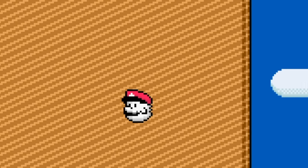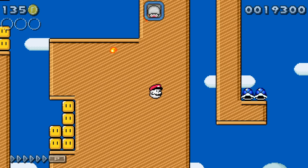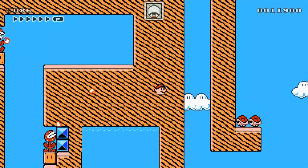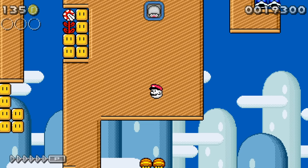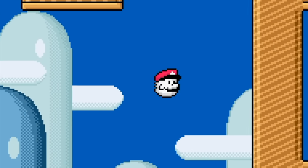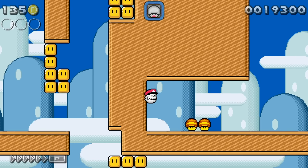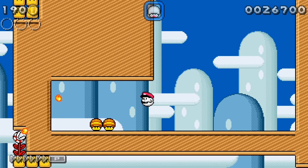Now we have Boo Mario, and he looks way better in Mario World style than he did in Mario 3 style. Mario 3 style, if you didn't see it, he looked like a pink floating head — it was not that Boo-ish. But this looks like a Boo. Boo-ario — I like it. We could literally just skip the whole level with Boo Mario; he's extremely overpowered. We glitched through the level — let's try this again.